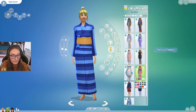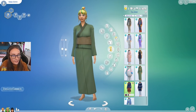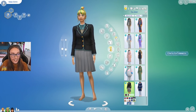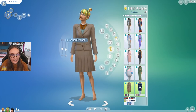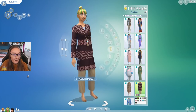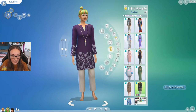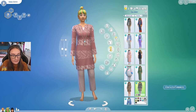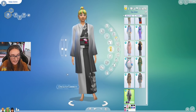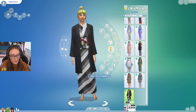We do have some kimonos with plain swatches and patterned swatches. Then school uniforms — fun little fact, your kids will automatically get changed into school uniforms if you live in this world, which is super cute. I love this outfit. I know a lot of people have been wanting more modest clothing in The Sims 4 and this definitely fits. And then we have another kimono with patterned and plain swatches.